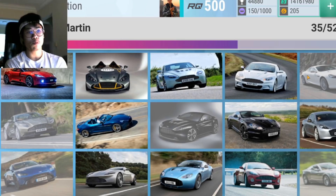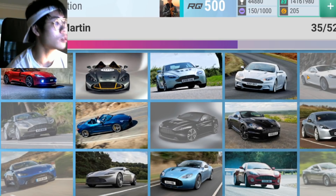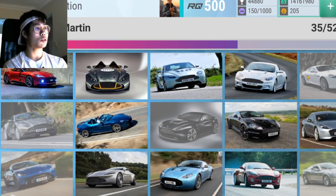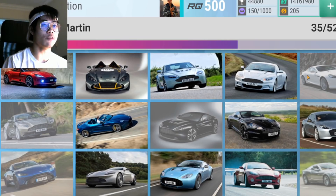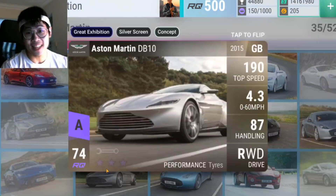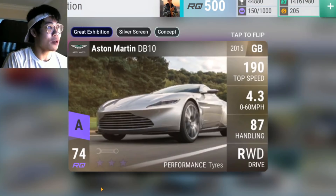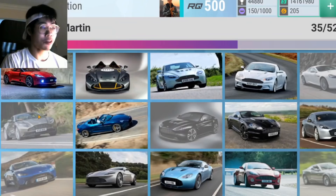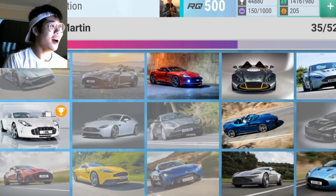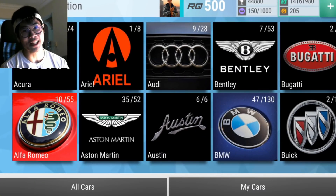Oh my god, I wish there were more packs. So how many epics have I pulled from 23 Aston packs? Seven epics — I pulled two Virages but one was from a GE carbon, so seven total. Plus one legendary. I'm happy with those stats — that's seven epics from 23 Aston carbons. The DB10 is the car I wanted most for the silver screen packs, and we got three tags: silver screen, concept, and great exhibition. Amazing!